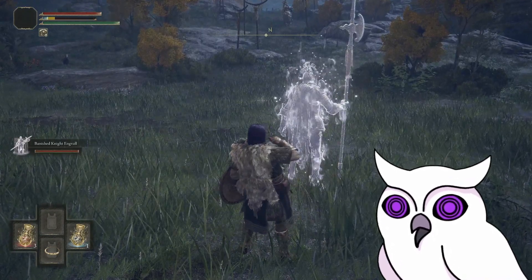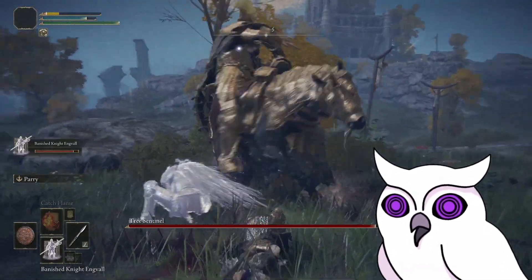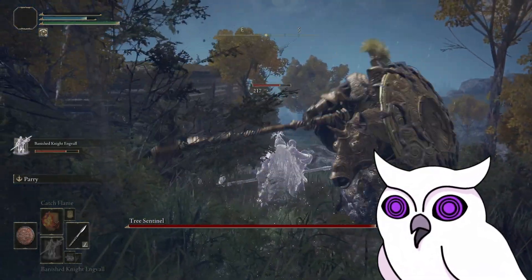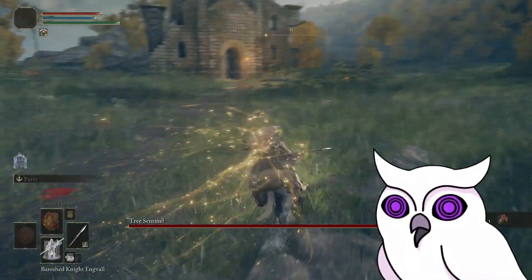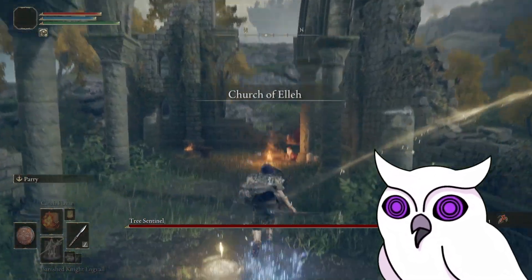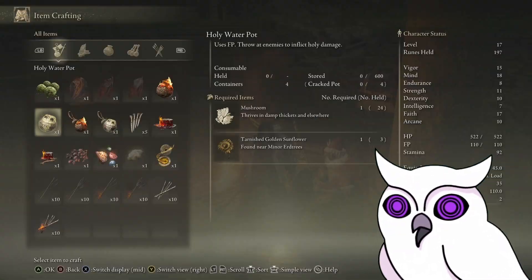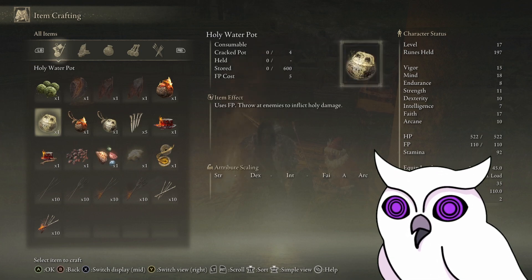In my first try, I attempt to fight on horseback. It's a very sad and embarrassing first attempt. Upon dying I noticed that I had almost a thousand runes, so I decide maybe it's better to salvage those first. So I get them and go buy another cookbook at the Church of Elle. I can now make Holly Water Bombs, which I think scale with fate, so that's good.